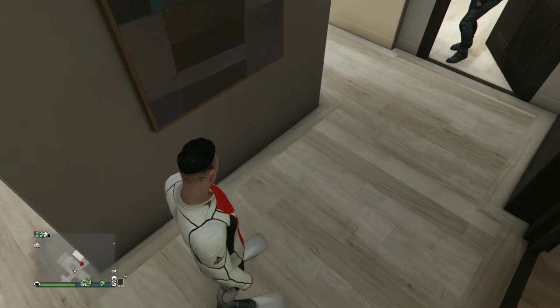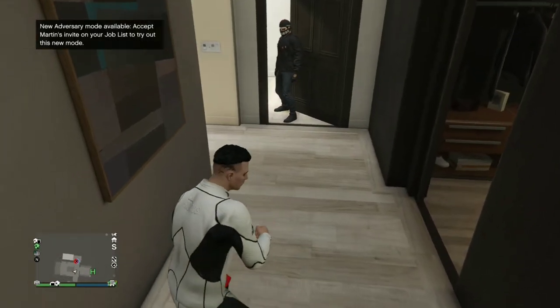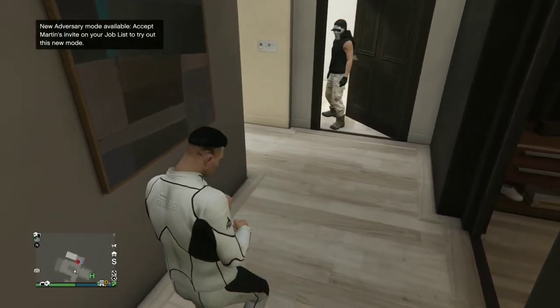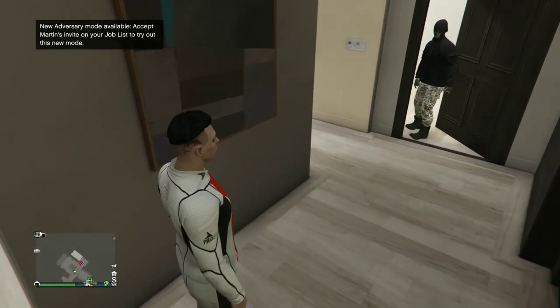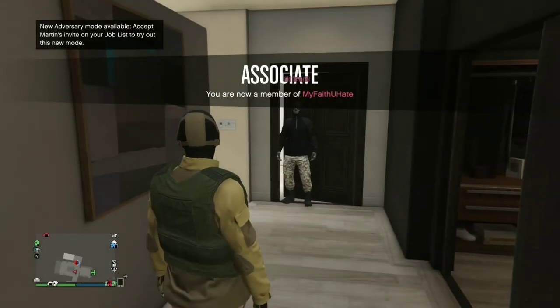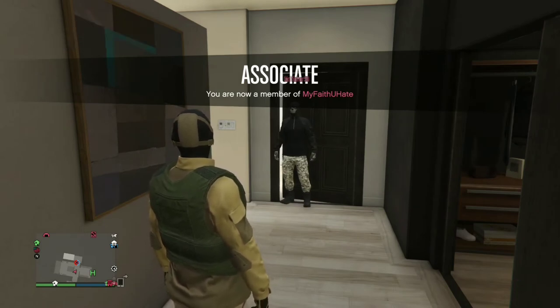After he hires you as an associate, tell him to go to Management, go to Styles, and go down to where you see Warlords. Warlords are the ones with the tan joggers. You can save any CEO outfit, but today I'm showing y'all how to do the tan joggers, so make your friend go to the Warlords section in the CEO style.